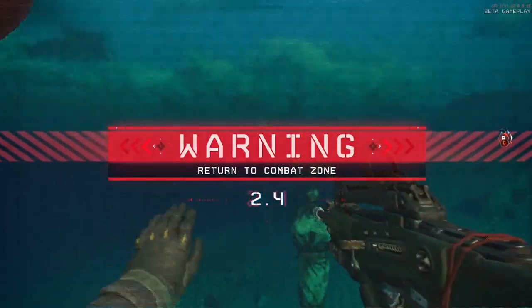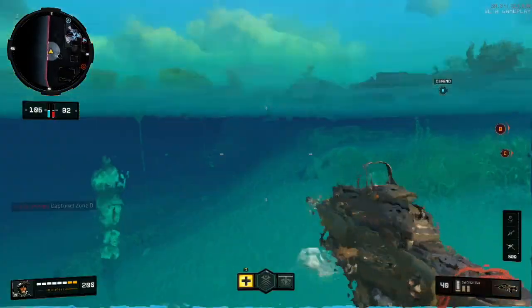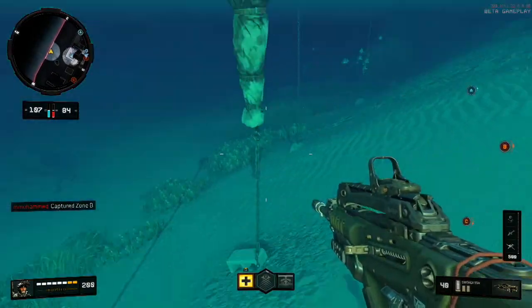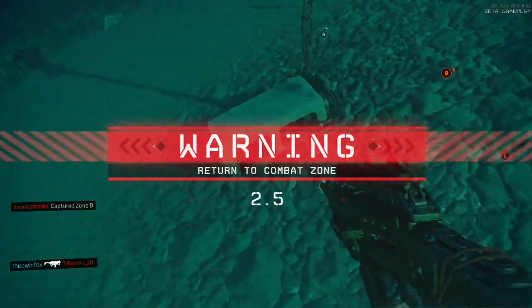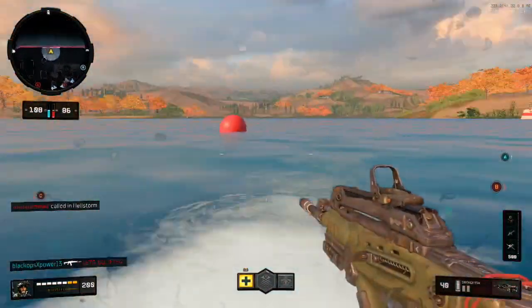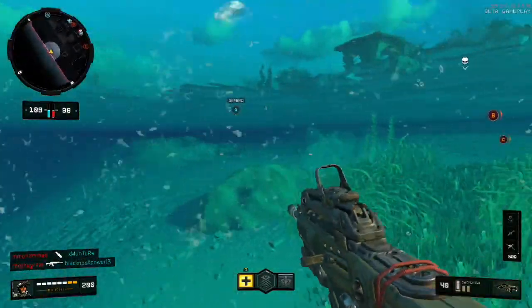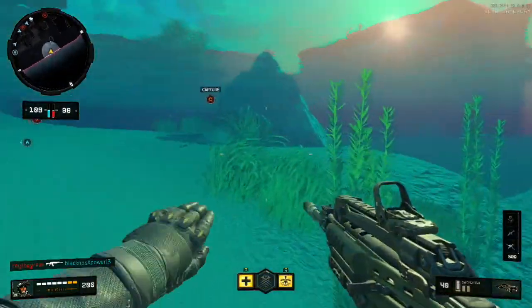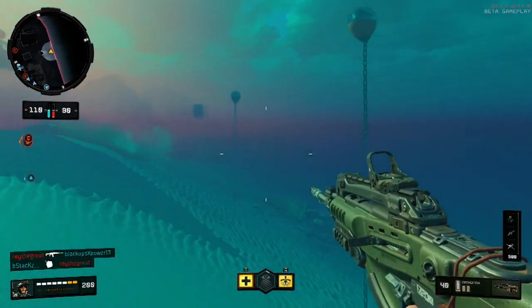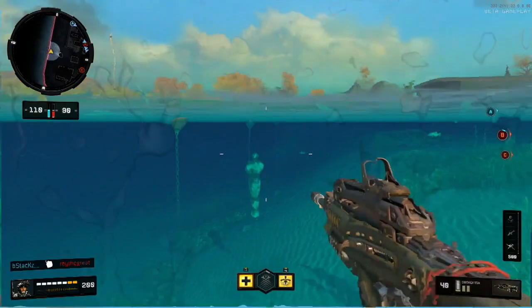In this new map, there is actually an underwater playable area with a hanging body bag suspended from the ground underwater. This is super cool because it is the exact same model from body bags seen in Mob of the Dead, suspended by the exact same hook from all the models from the morgue in Mob of the Dead, with corpses hanging around.